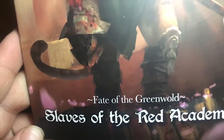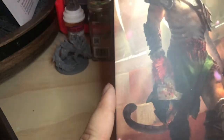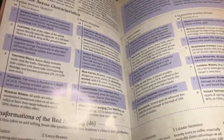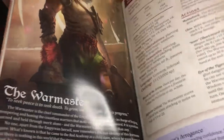This one's the adventure. Alright, this box's adventure: "Slaves of the Red Academy." Just a quick flip through here. This would be the fourth adventure in — what is it called? — Fate of the Green Wold. Sorry, Fate of the Green Wold. So this would be for year two, by the way. Gotta say, they kept up with the artwork — great, great artwork.